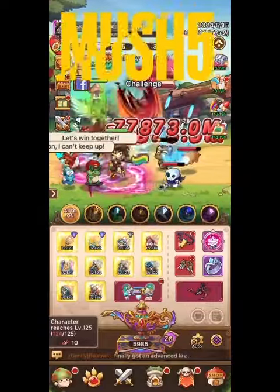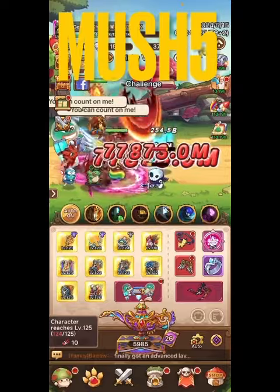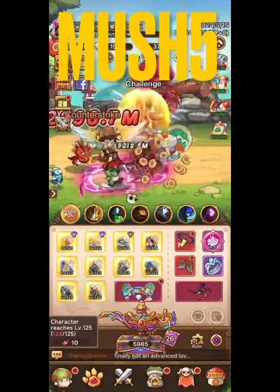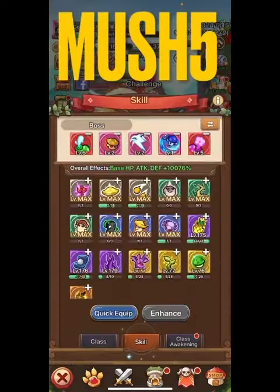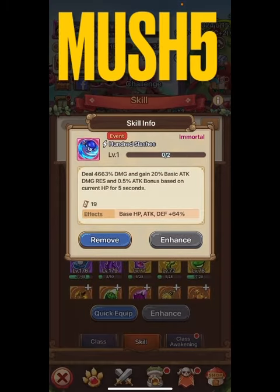I want to stop him starting at about five or six seconds. Let's look at my skills — I've loaded up some skills I'd like to use. I'm going to use Hundred Slashes: basic attack, damage resistance, and 0.5% attack based on current HP. The reason I'm using this is because I have high HP and I'd like to take advantage of that.